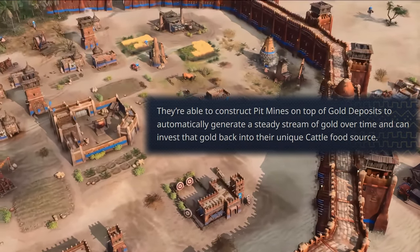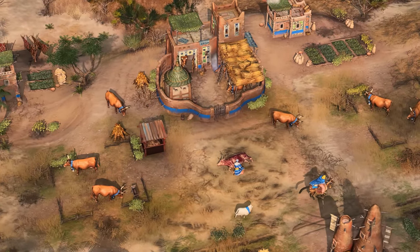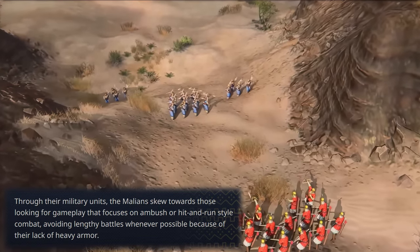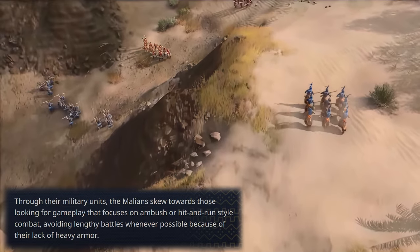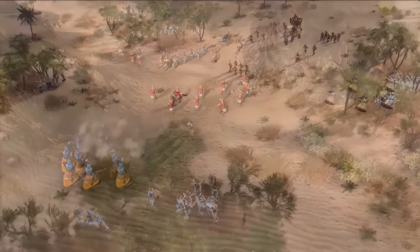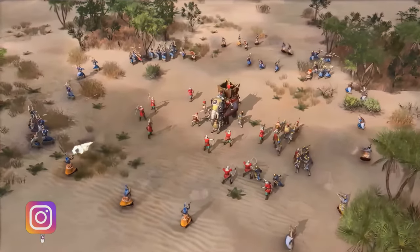The Malians leverage their economic prowess to empower their civilization on the road to victory. They can construct pit mines on top of gold deposits to automatically generate a steady stream of gold over time, and can invest that gold back into their unique cattle food source. Their military skews towards hit-and-run style combat, avoiding lengthy battles because of their lack of heavy armor. This presumably means the Malians won't get traditional lines of men-at-arms or knights as tanky frontliners. Burt has also confirmed that apart from the archer line and siege units, every other Malian unit is unique.